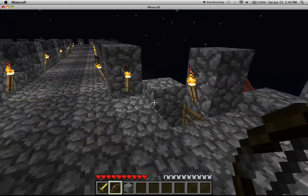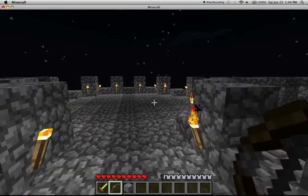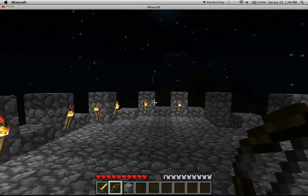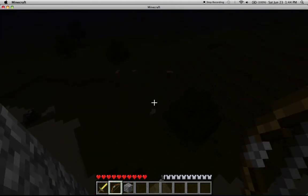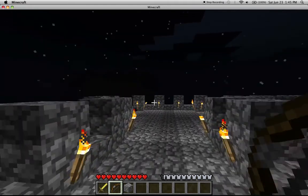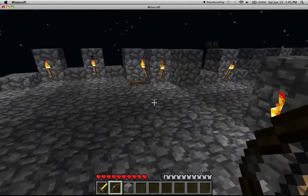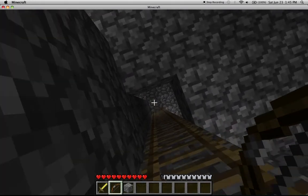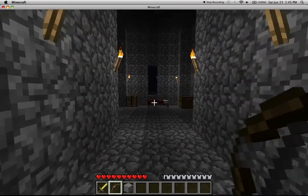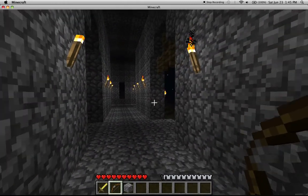And then over here you can see the volcano. That's pretty much it for the top layer. The castle itself actually offers very little protection if you're actually going to sleep here, because some mobs can get through the windows and the front gate is wide open.